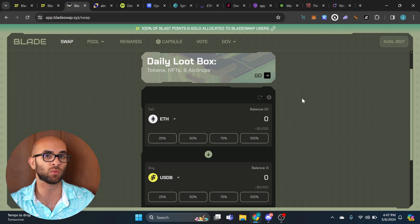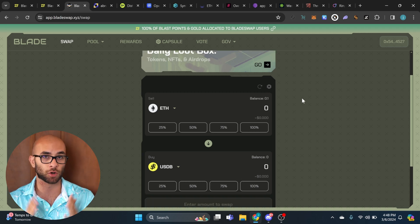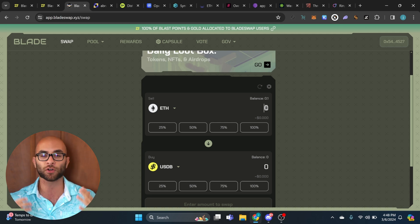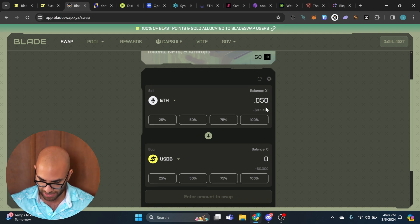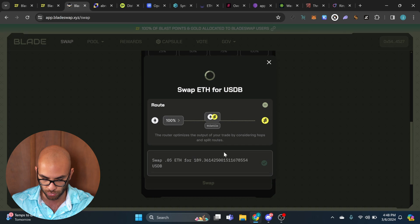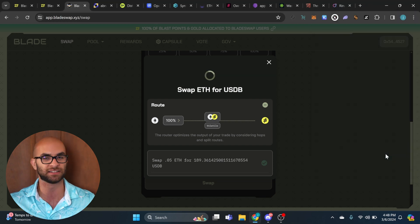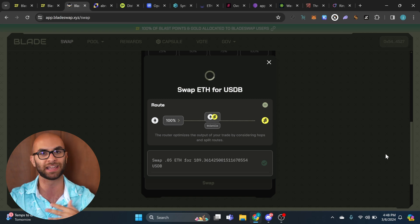For this video I already bridged over 0.1 ETH, and now we're going to go through about eight or nine different sites. The first site is called Blade Swap. On this site we're going to be swapping some of our Ethereum — at least a hundred dollars worth — over into USDB. USDB is the main stablecoin in this network. As an example, I'm going to put in about 0.05 ETH and do this swap to get the USDB.